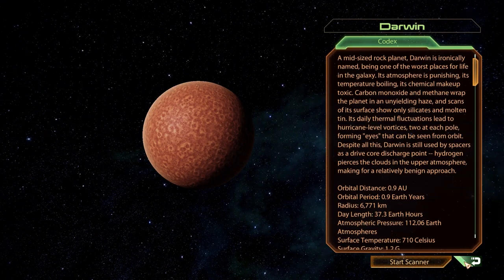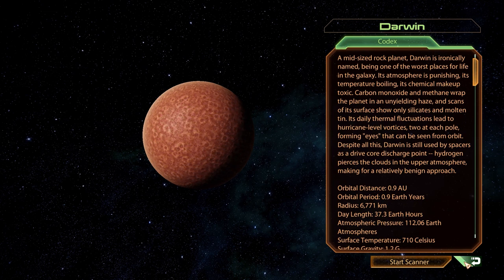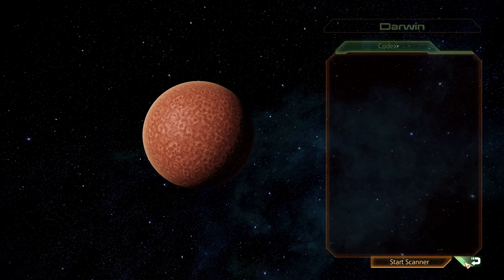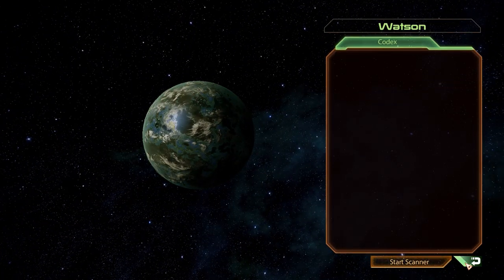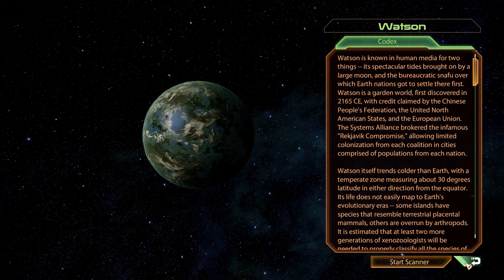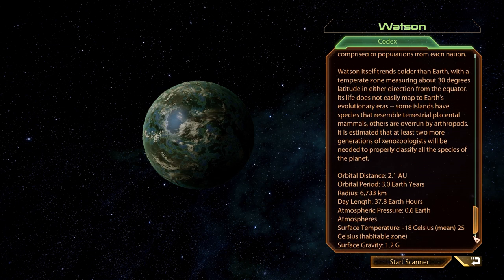Moving on, we have Darwin, which has a rather ironic name considering its very unfriendly surface temperature of over 700 degrees Celsius. Still, with a few probes it can be of use, because there is a nice amount of iridium to be found here. That brings us to the second to last planet Watson, a garden world that is home to several human colonies. It also has a great amount of resources, including one of the larger Element Zero deposits, so stopping by is well worth it.